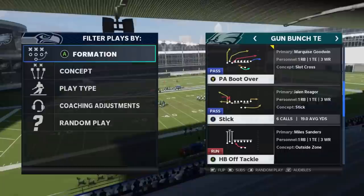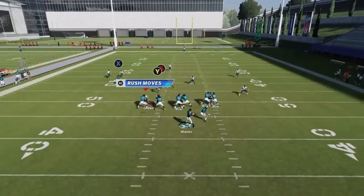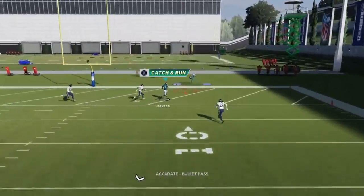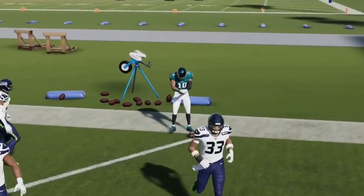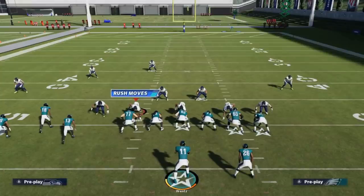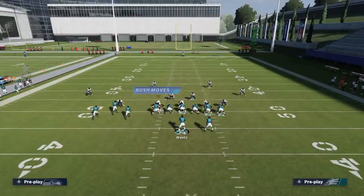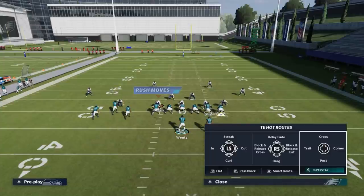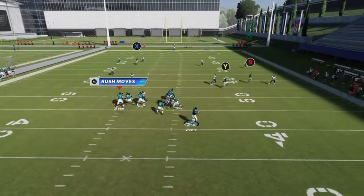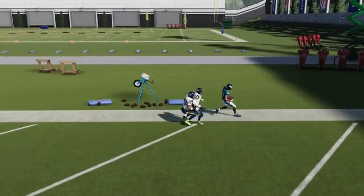Next up we got the PA Boot Over. Against Cover 3, if you want to hit a one-play touchdown, just drag the wire out and block the running back. Roll away from the drama and get an easy throw over the top — just shorten the routes against Cover 3. Also works against Cover 4. Same idea — block the A route because the blocking really seems to change on this edge. Just waiting for the X route to clear and you have a really easy one-play touchdown against Cover 3 and Cover 4.